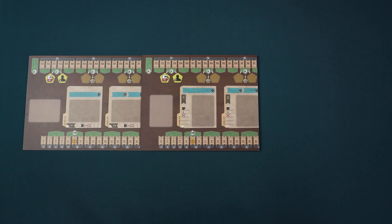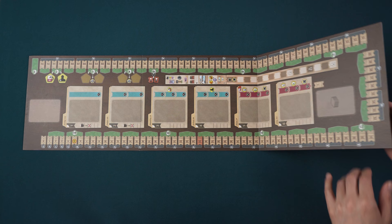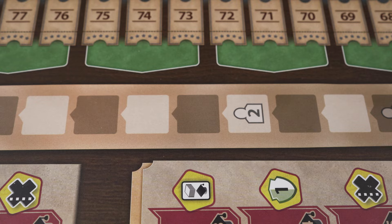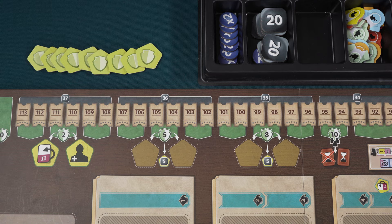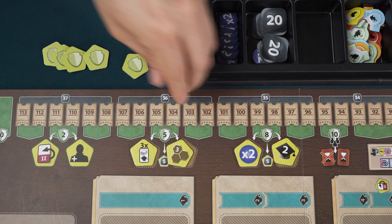First, place the main board in the center of the table. Both sides are functionally identical, and we'll be using this side for the video. Then, place the break marker on the space of the break track that matches the number of players in the game. We'll be setting up for a two-player game, so we'll place the marker here. Shuffle the nine yellow bonus tiles and randomly place one on each of the four blank bonus spaces on the board. Any unused bonus tiles are returned to the box.